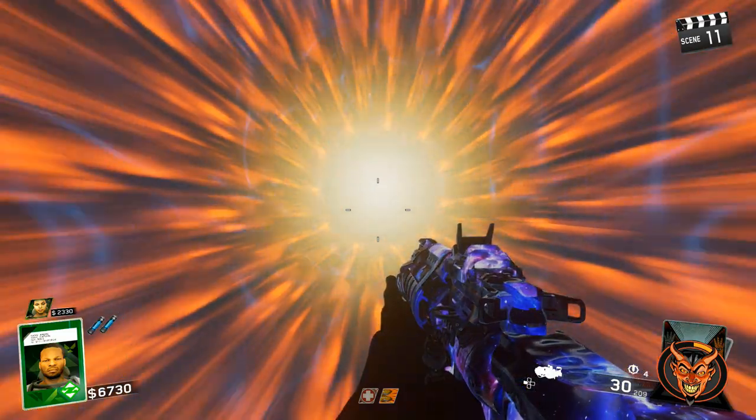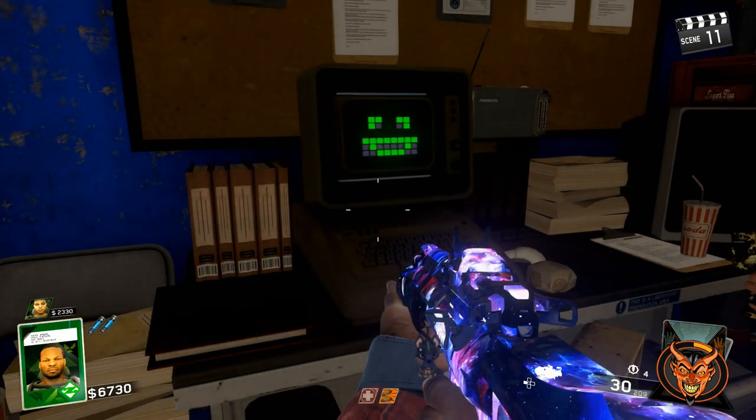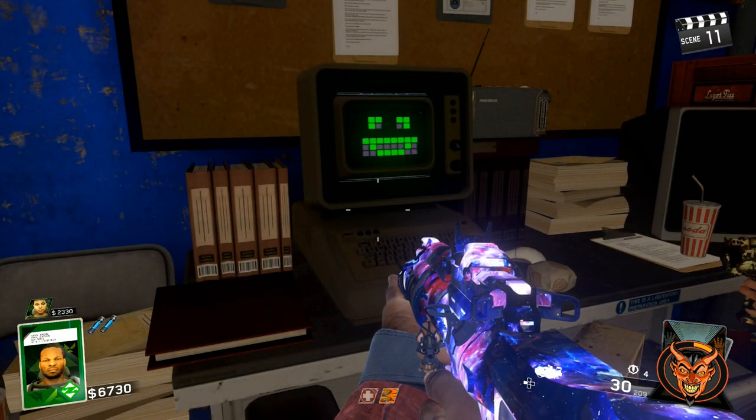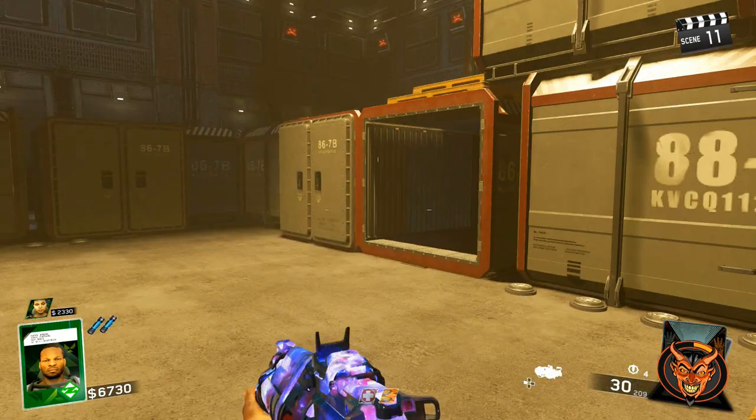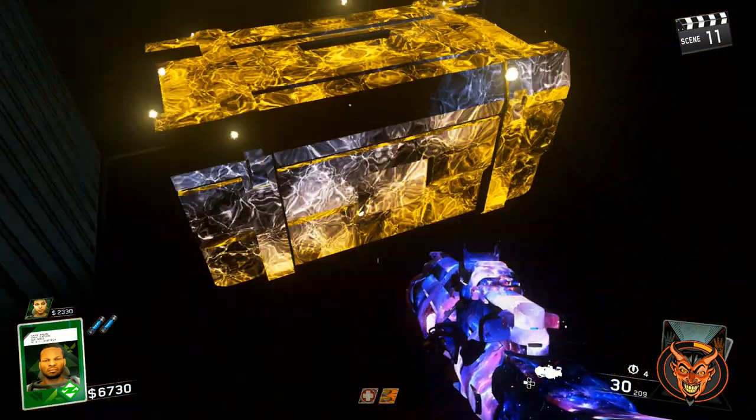Hey guys, Spider here. We got to the boss fight. So this activation, basically all players have to go there and activate them at the same time. Hit X — or sorry, Square — and you get teleported into this cargo area. And look at this, there's a freaking epic chest!